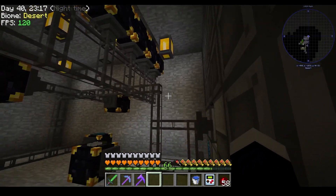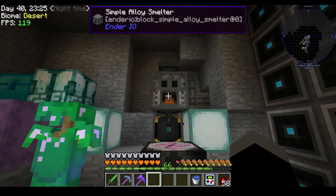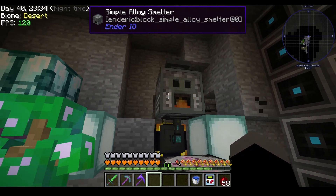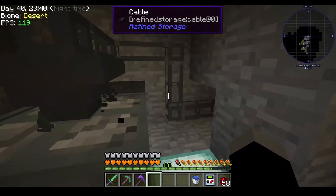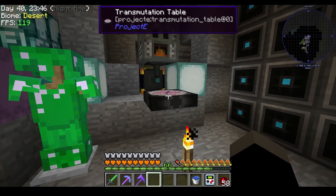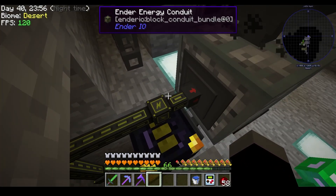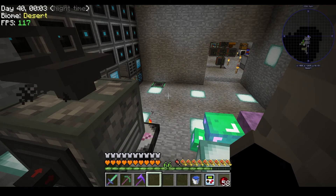We've automated a lot of stuff over here and you can see we're making a certain ingot right there. In time I'll probably make a few more simple alloy smelters and connect them — it's a very simple process. It does take some time but it's not hard, and if you want to see that I can definitely cover it in a future video.